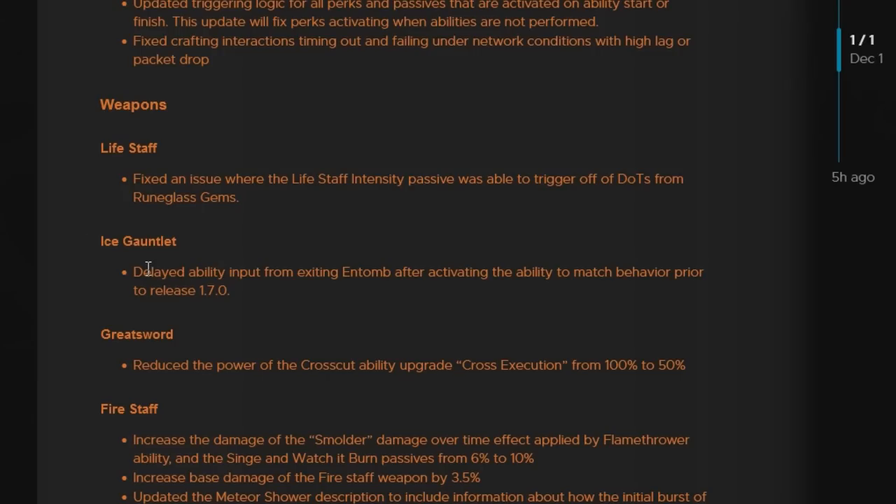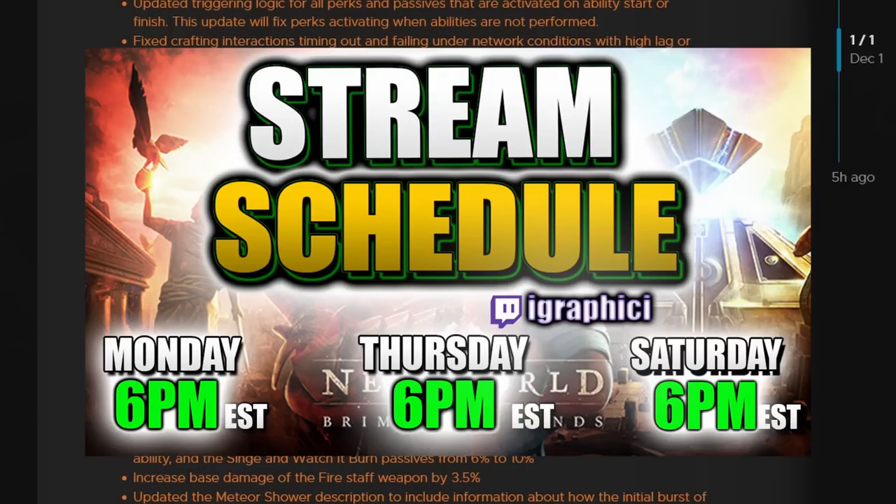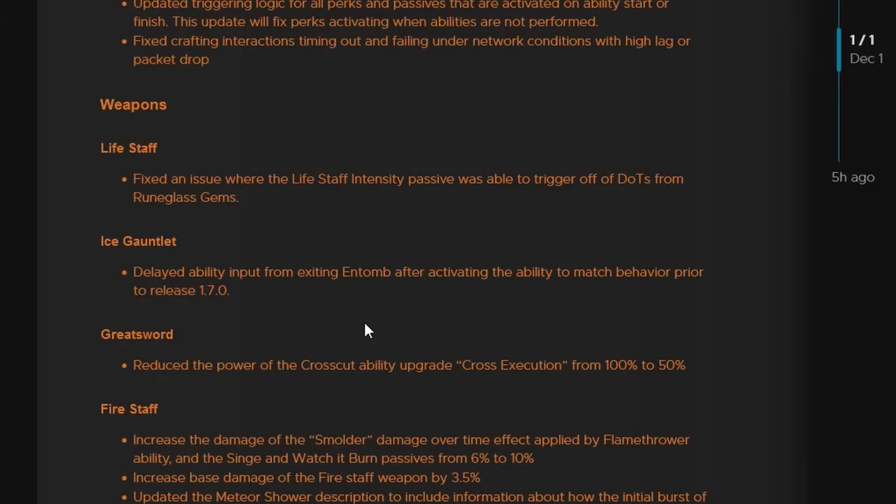Next up, we have Ice Gauntlet. This is basically a delayed ability input fix from exiting Entomb after activating the ability, to match behavior prior to release 1.7. They are trying to fix the problems that were occurring with Ice Gauntlet's Entomb — I always talked about it on stream. I do stream on Twitch at igraphiceye every Monday, Thursday, and Saturday at 6 p.m. Eastern, and we do play a lot of mage, so hopefully this Entomb fix helps.